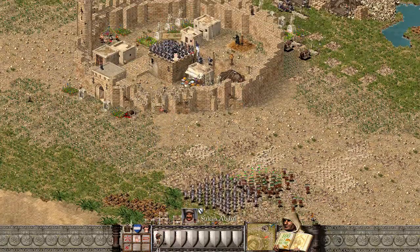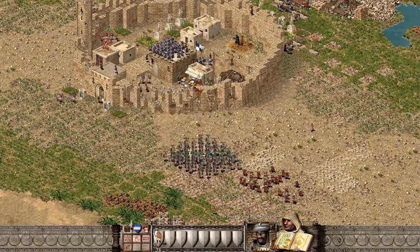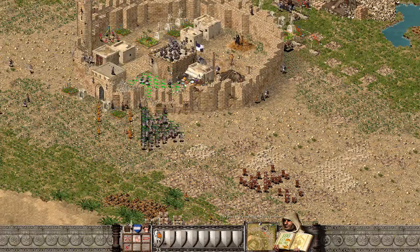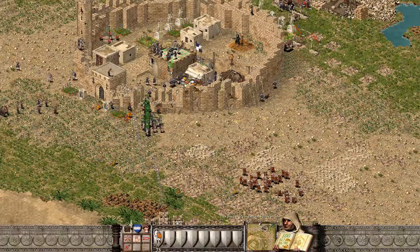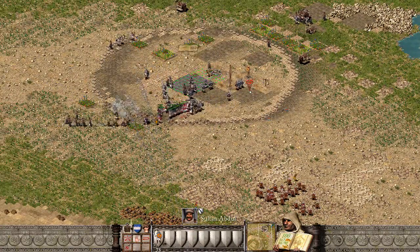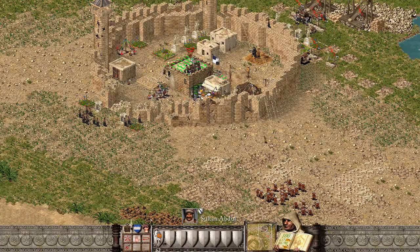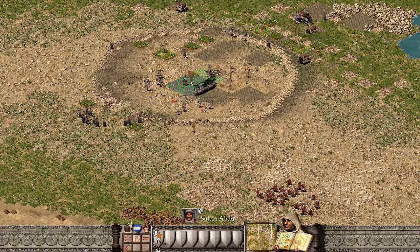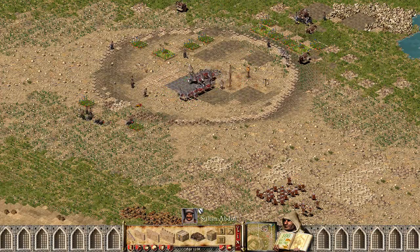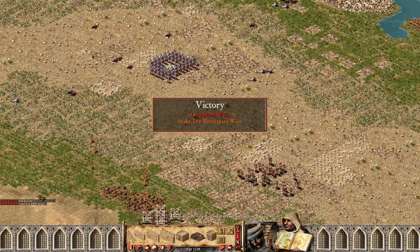My crossbowmen are dying left and right and he keeps replenishing archers. I think it's time to just go in yolo — let's see how that ends. So far so good: 65, 64 swordsmen still alive. And I think this is GG. Yep — mission complete!